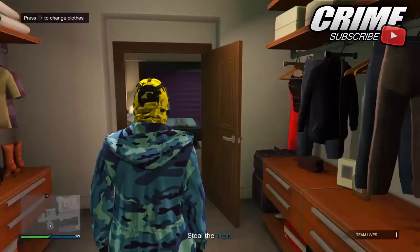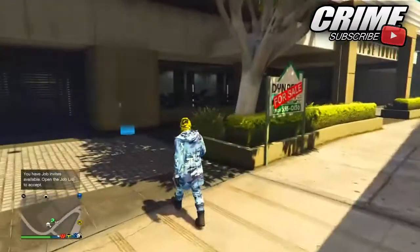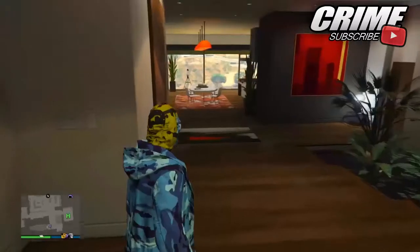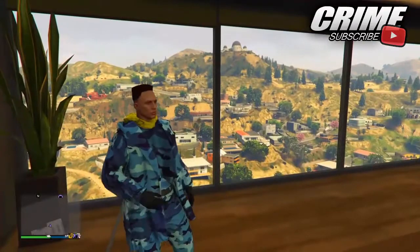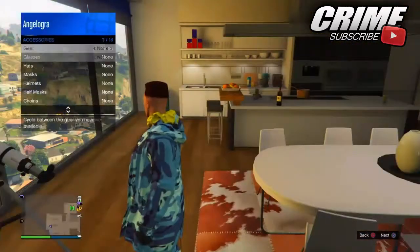Pull your phone up and leave the job as shown in the gameplay. When you load back in, go inside your apartment to do the final part. While running the telescope, hit right on the d-pad again, open the interaction menu, go to the Style section, go to Accessories, and go to Helmets.